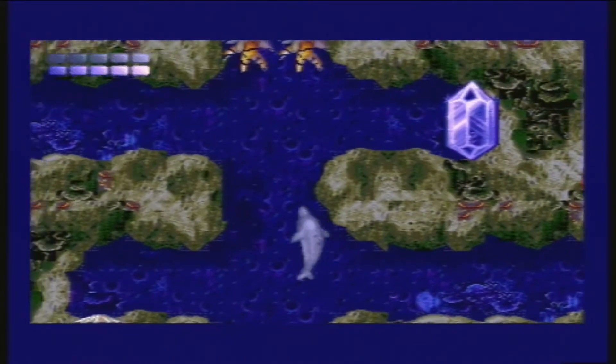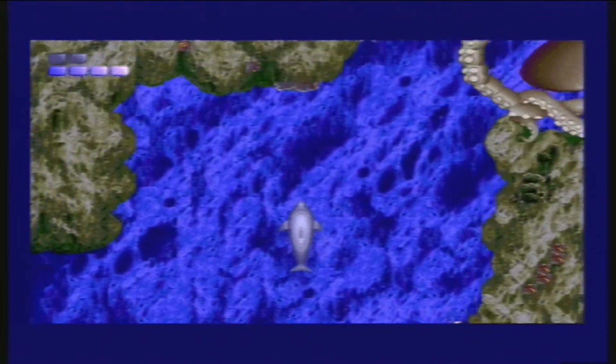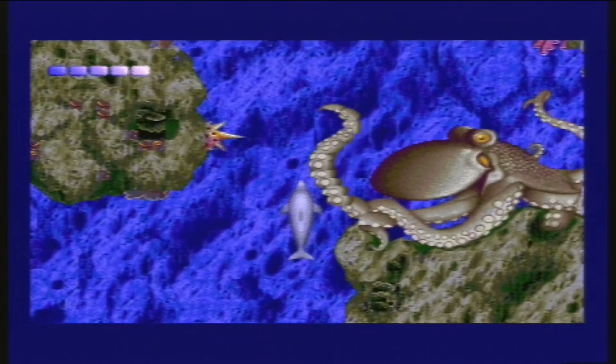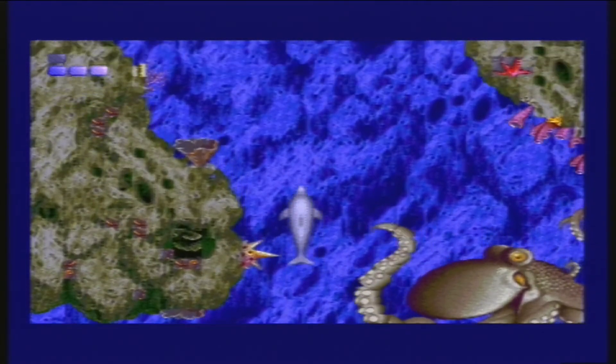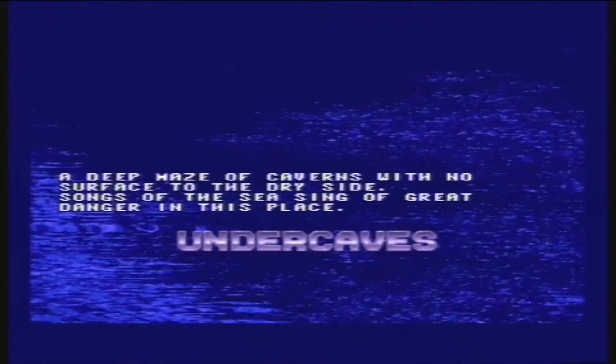The next level is the Under Caves. I find a glyph that tells me to move slow past eight arms, but nothing about how I need to push this shell into these rocks to move forward. All of a sudden, this giant octopus is blocking the way — is this eight arms? You have got to be kidding me. I didn't get a checkpoint? There are no checkpoints in this game. If you die during a level, you start the level all over again, which means everything is reset.